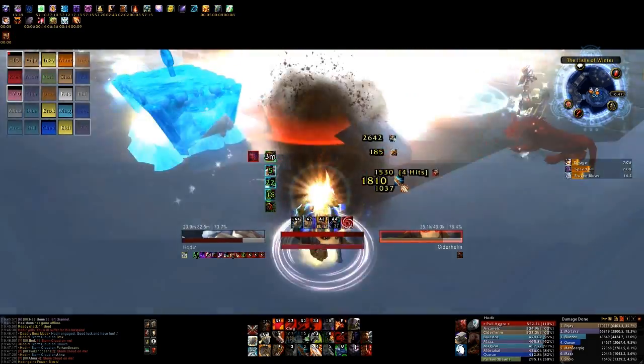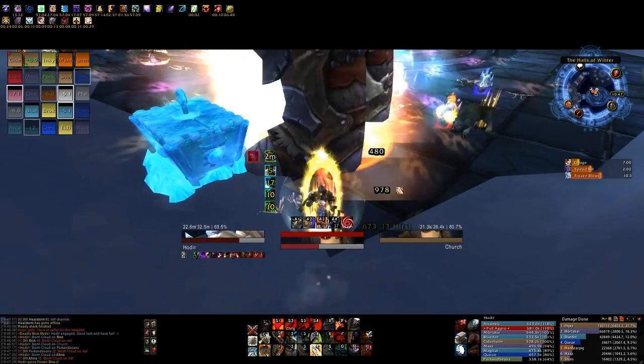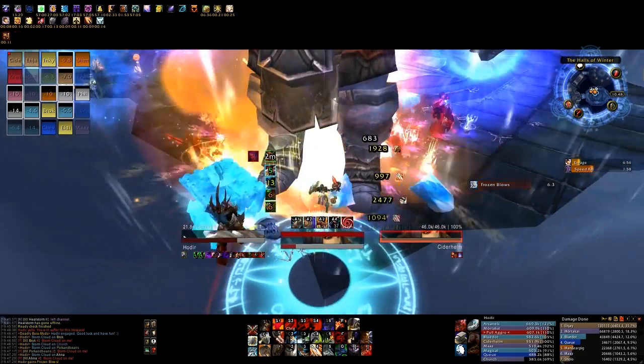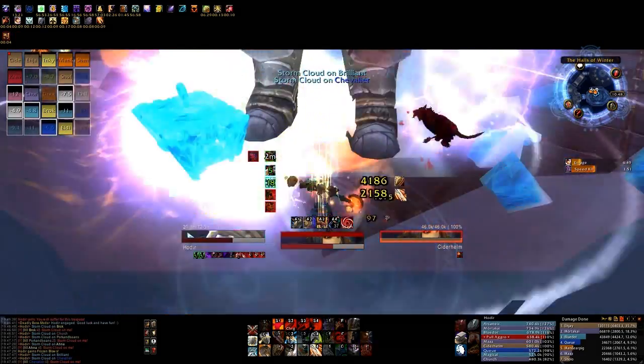Hodir can be killed in the center of the room, but we preferred using the back right corner, as this would encourage the NPCs to congregate in that direction and require less movement of our ranged classes. The back right was also closer to where ranged DPS finished off their own group of NPCs, breaking them out of the ice blocks, allowing them to more quickly attack Hodir.